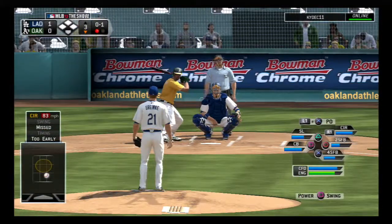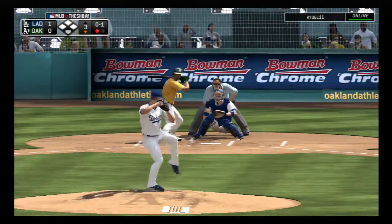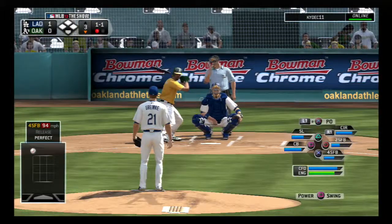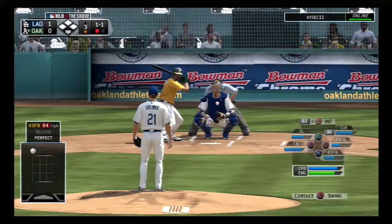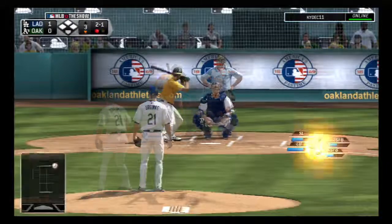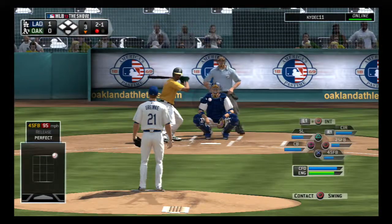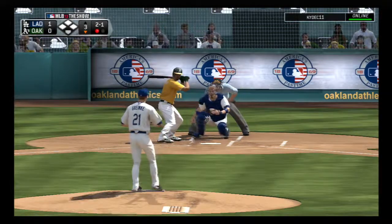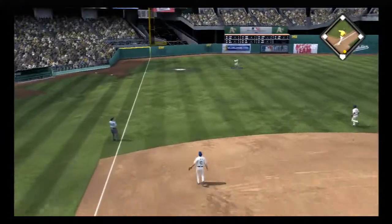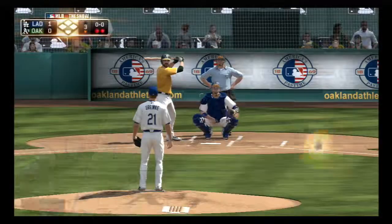Alberto Callaspo is at the plate and he's quickly behind 0-1. The fastball misses inside — even at one and one. Now the pitch — they try to go away with this one but it misses as well, 2-1. Now a swing and a ball hit high in the air toward left fielder Crawford, and there's the second out of the inning.